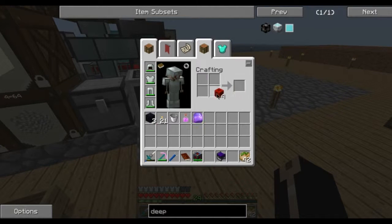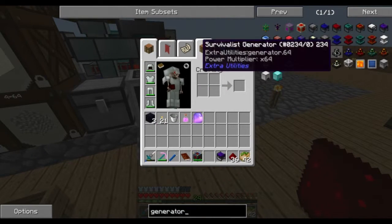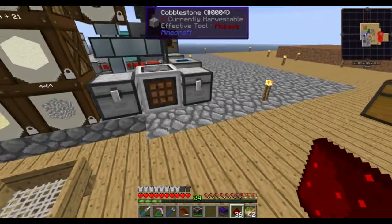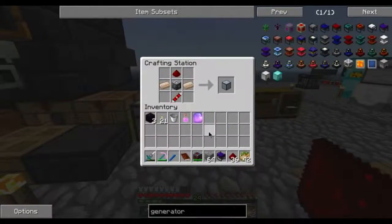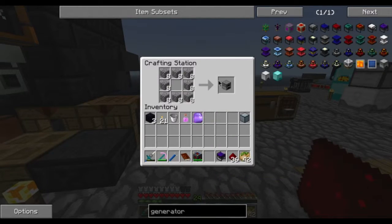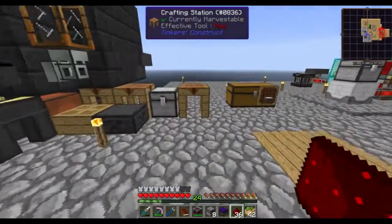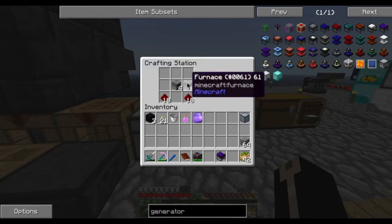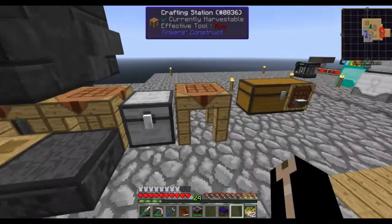Gonna need a little redstone. Culinary requires survivalist with pistons, redstone, stone. I should be able to do this. Oh, that's the windmill by the way. I'll just build that real quick. I'm gonna need eight of those. And then those there. Pistons - there's the pistons.